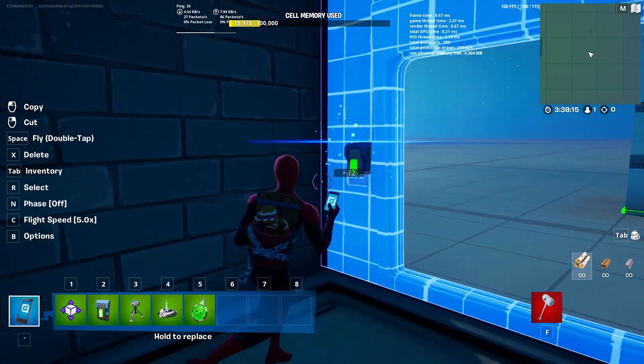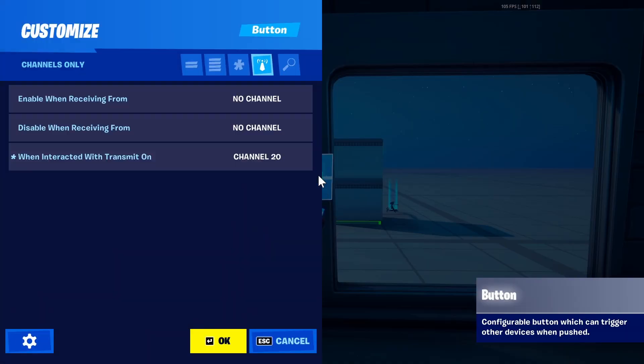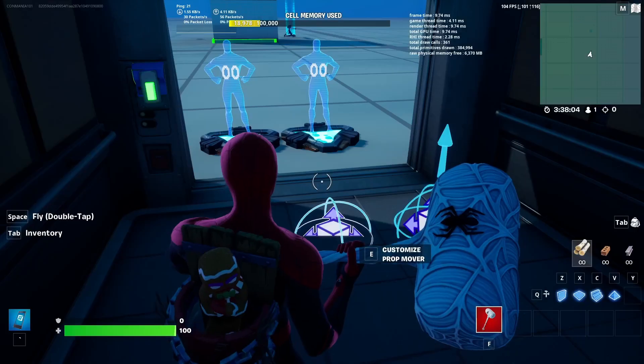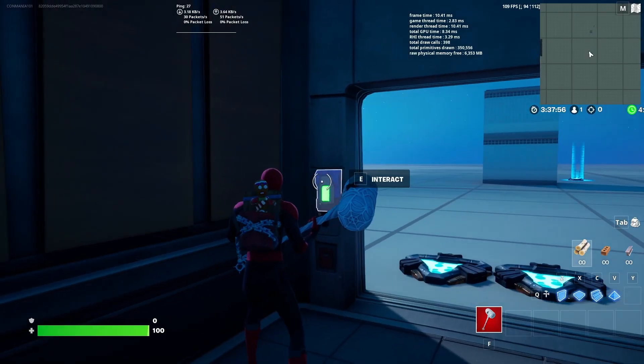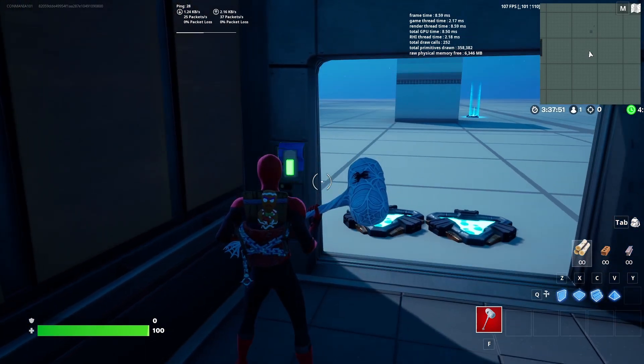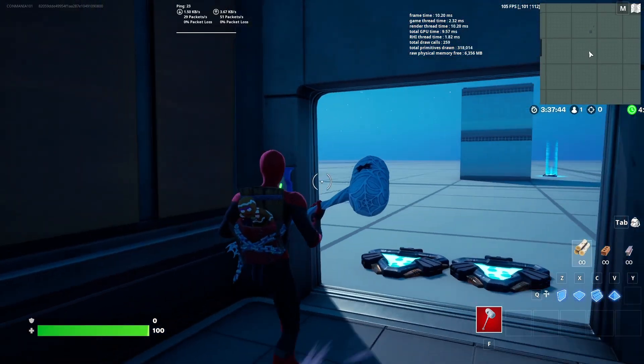Try to line it up with whatever the elevator side will be — it doesn't have to be perfect. Make it connect to both sides. This is what it looks like in game — pretty cool.